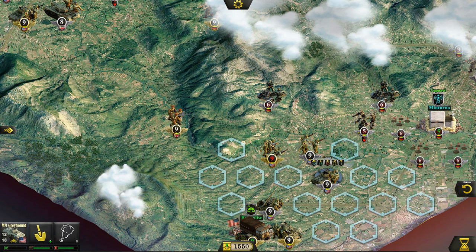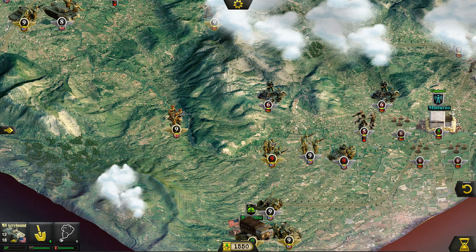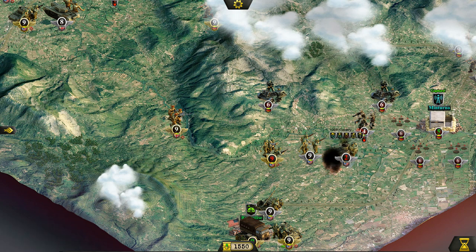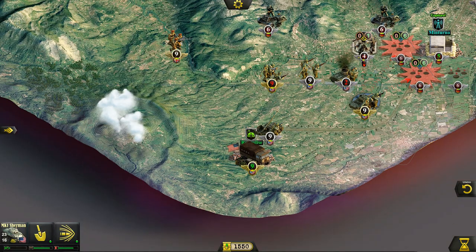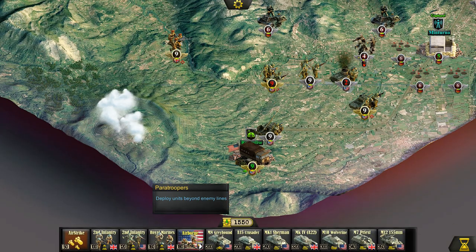That was a bad risk — lesson learned. Let's keep pushing forward with the rest of our infantry. Let's also see if we can drop some airborne units behind the line. Yes, we can! Unfortunately they can't move till next turn, but obviously I'd want to go for the Nebelwerfer over here. Let me see if I can drop some more airborne units — and once again, we'll have to wait till next turn.